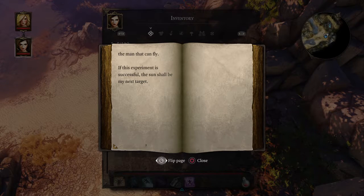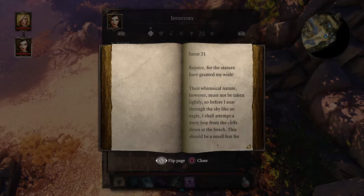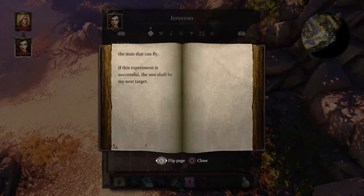The books we find and pick up are very important. That sound you heard is telling us it gave us a quest. The journal reads: 'Rejoice, for the statues have granted my wish. Their whimsical nature, however, must not be taken lightly. So before I soar through the sky like an eagle, I shall attempt a mere hop from the cliffs down at the beach.'